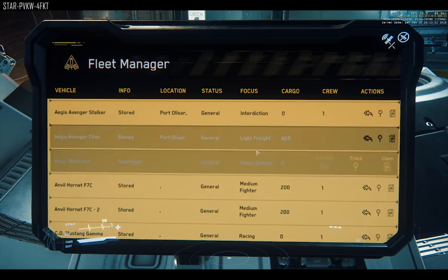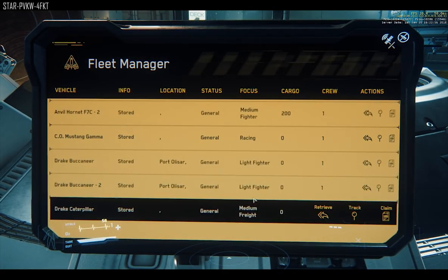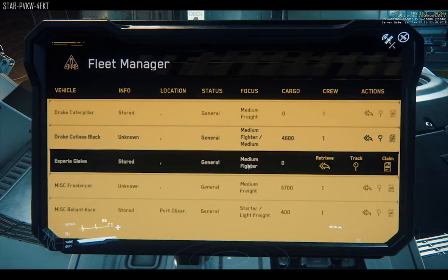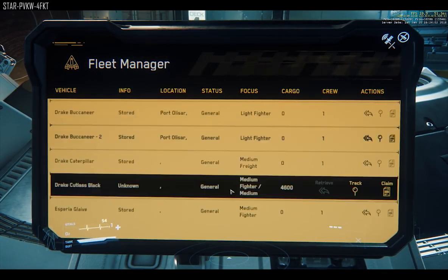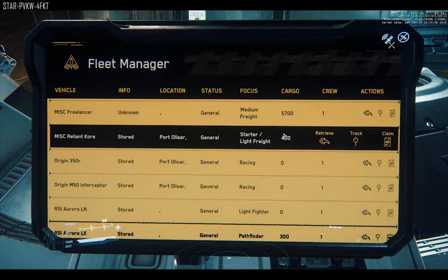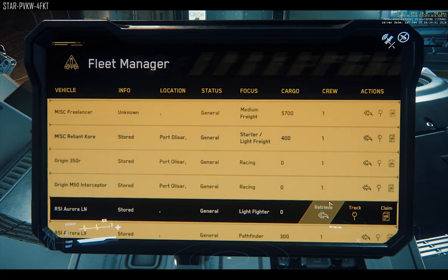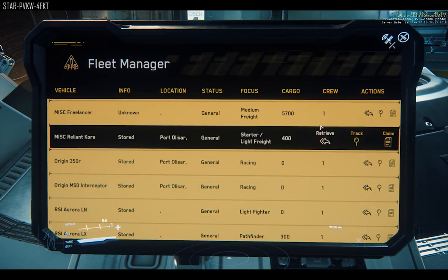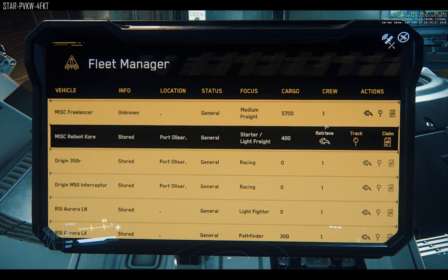Fourth is the status column. This applies once you've filed a claim for insurance and will tell you the time until the ship is available to retrieve. The fifth column is the focus — essentially the ship type, and a very important column. It tells you whether it's a freighter, a dogfighter, or a racing ship. Very useful if you have an idea of the mission type. For example, if you're planning to mine, you have to use a mining ship — you cannot just use an Aurora — so this helps you decide.